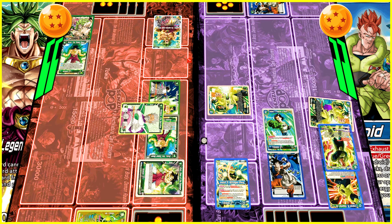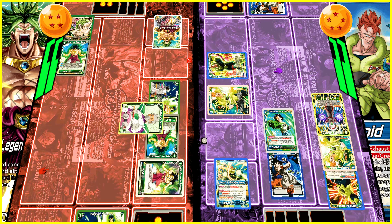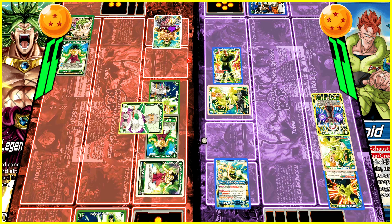He goes for the Arrival — a six-cost card. When it comes in you have to tap two. It is a revenge blocker with dual attack, and when you play this card your opponent has to discard — really a good card, very difficult to deal with. He goes for the first swing.